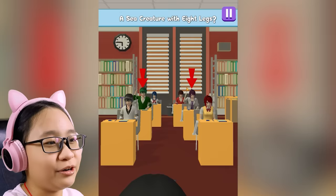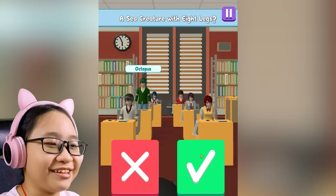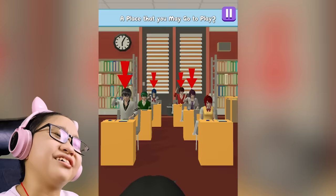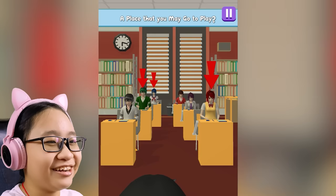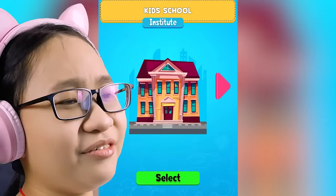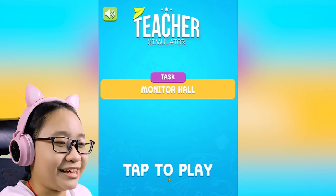What's this? A sea creature with eight legs — I'll choose green dude. Octopus — okay, that's correct. Now go sit down. A place that you may go to play. You, red boy — are you dumb or what? No, that's wrong. A hospital is a place where you die. Oh, you — the girl in the front. Park — yeah, that is right. Wait a minute, I thought I completed kid school. I can't teach in high school. I guess I'm stuck with kid school. Let's go back to kid school again.